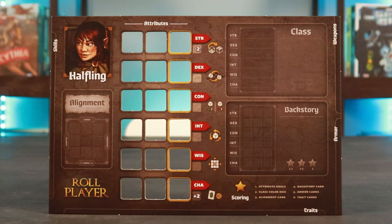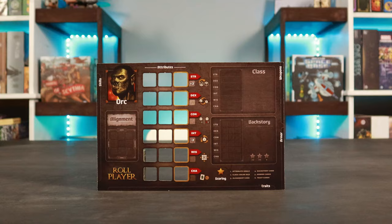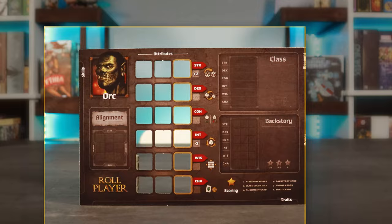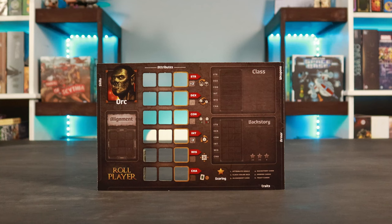You'll also find spaces for your class card, backstory card, and alignment card, all of which will be explained shortly. Each player develops a character by placing dice in the 18 spaces that make up the six attribute rows. These define a character's physical, mental, and social prowess. Each attribute row consists of the name of the attribute — strength, dexterity, constitution, intelligence, wisdom, and charisma — the attribute spaces, and the attribute actions. Players can further enhance their characters with skills, traits, weapons, and armor cards. There are four areas around the outside of the character sheet for organizing these market cards bought during the game, plus a final scoring info area.